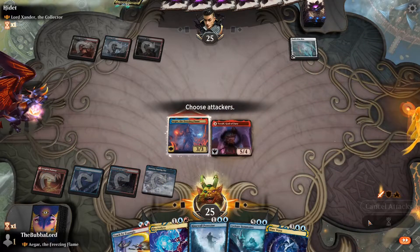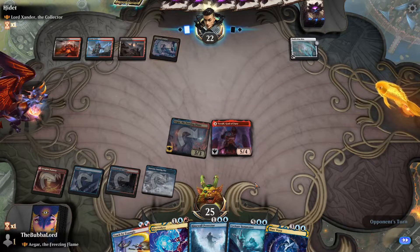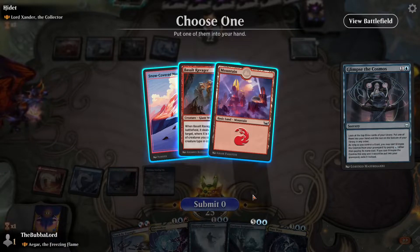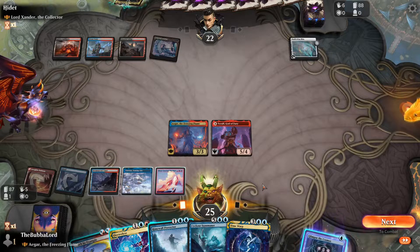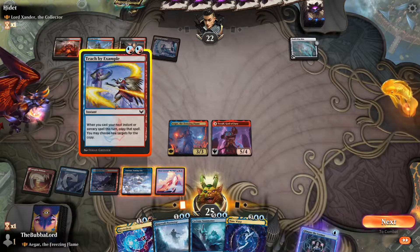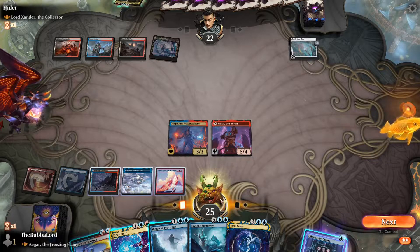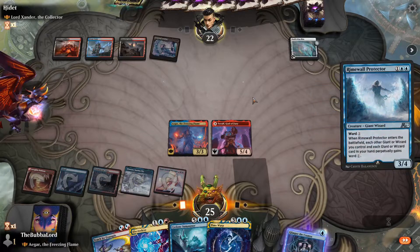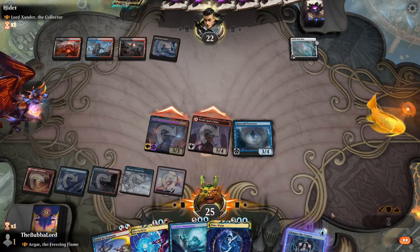We'll go for Tolrof. Kind of confused about what they may be doing. Grab a land. We can set up for Time Warp, or we can draw two more cards. I feel like we should keep Teach by Example for something a little bit better. So now Agar has ward — they might have a board wipe here.